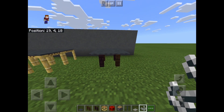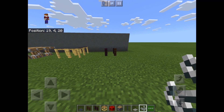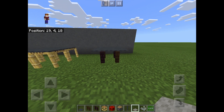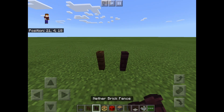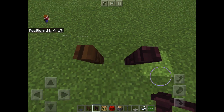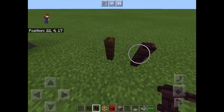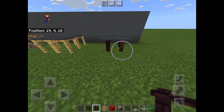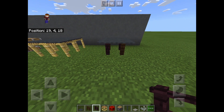Now it is time for the table section. This table is one of my favorite designs. I find that the dark oak fence and the nether brick fence look really alike, so I decided to use them in this design to make multiple different table legs. That is the dark oak fence.